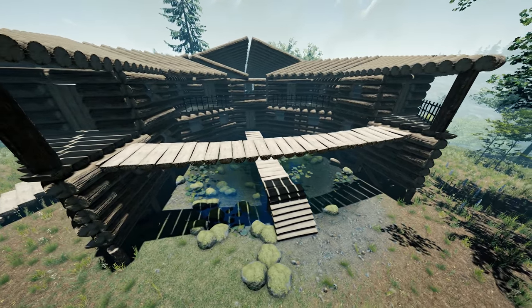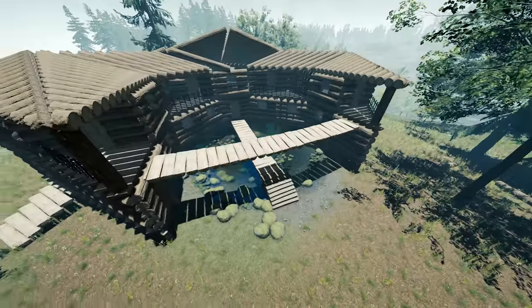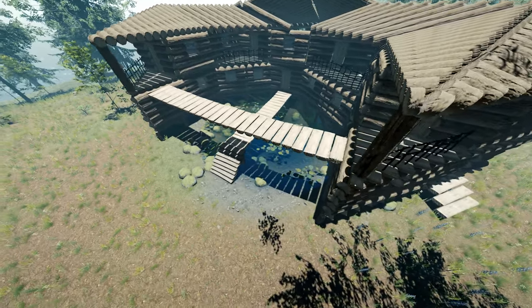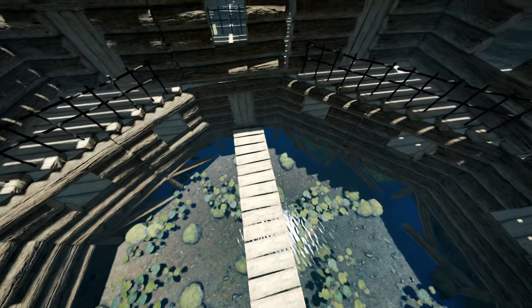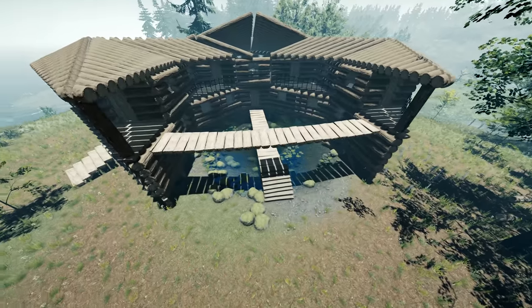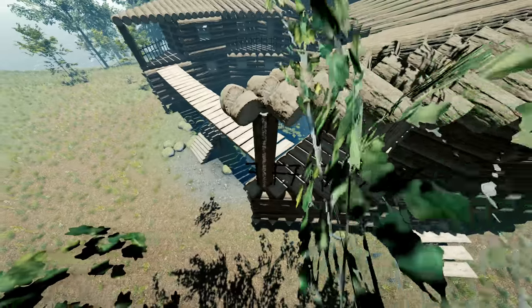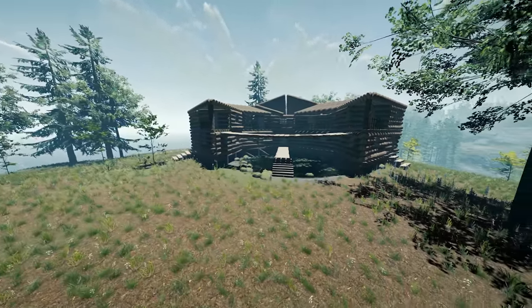Hello everyone, it's Farkat here. In this video I'm going to show you how to build the house that I built in the climbing rope episode. This design was completely improvised — I came up with it on the spot. I have a feeling that's the trick to making good stuff in this game: just improvise. I'm using footage from the climbing rope episode, and 95% of what's here is what I cut out. I haven't come up with a name for it, so let me know in the comments.